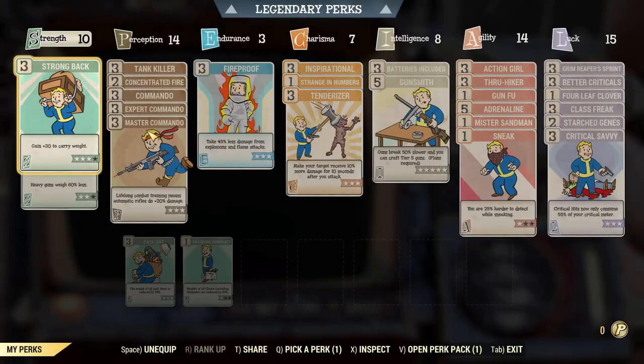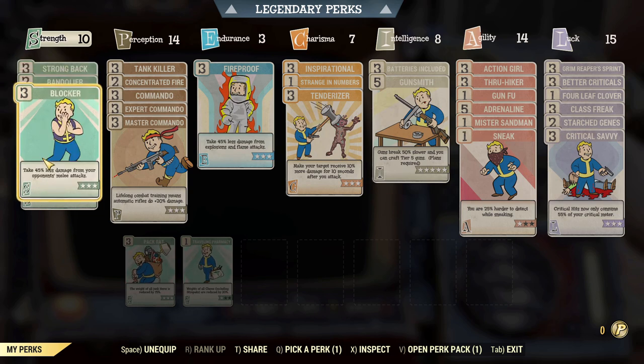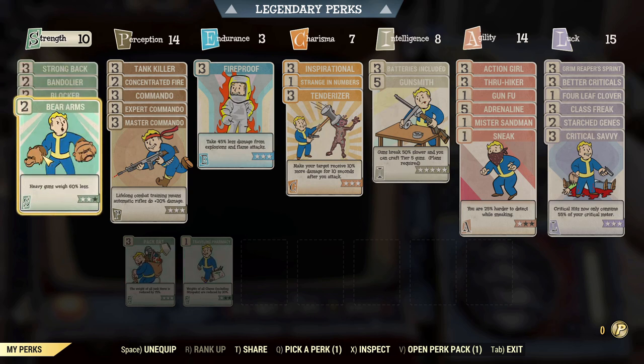We're going to start off with the build and I'm going to briefly explain what you can do in terms of these perks. A lot of the perks on here are general utility as well as helping optimize the build. You can optimize further by taking certain perks out and replacing them with others — it's all down to personal preference, but this gives you a general framework to work with.